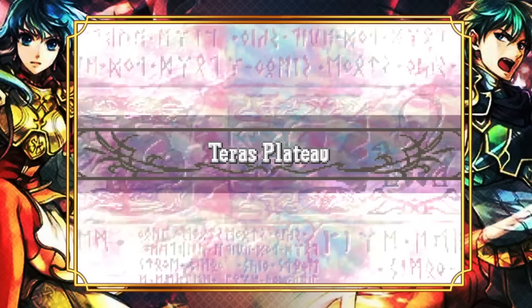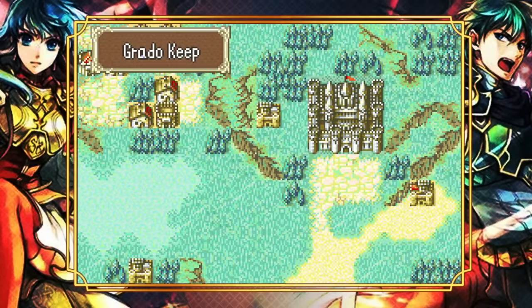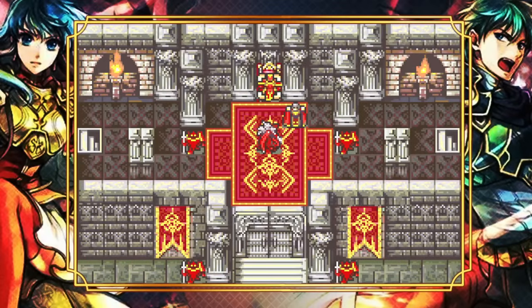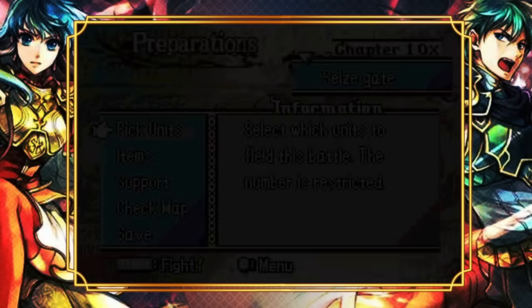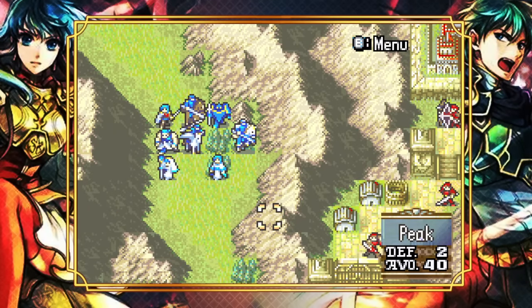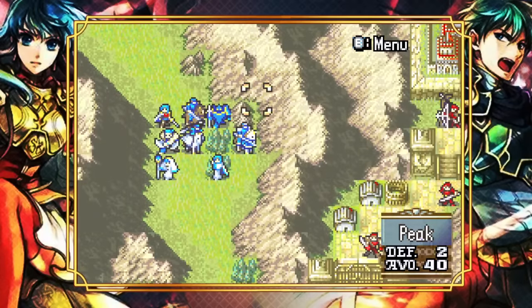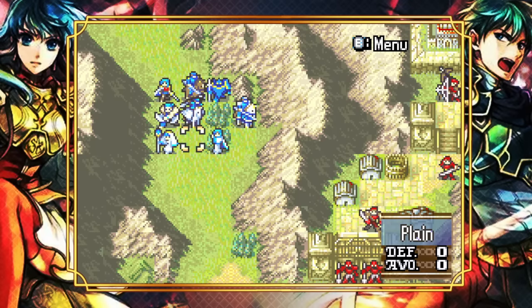There are even more new characters to add to our limited roster. It's like seven characters per route — or roughly fourteen in vanilla. That's a hard question but we'll add it up. And there's a difficult enemy phase to deal with on top of that.